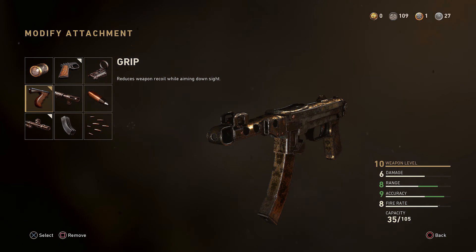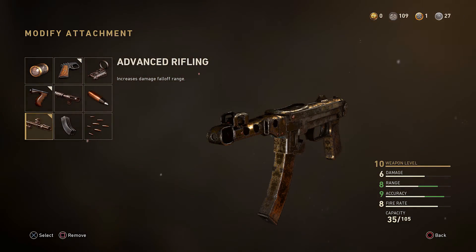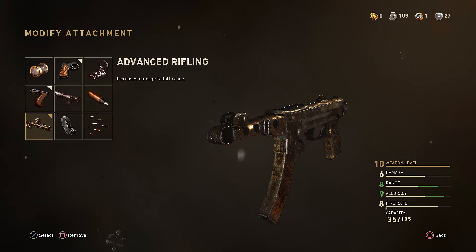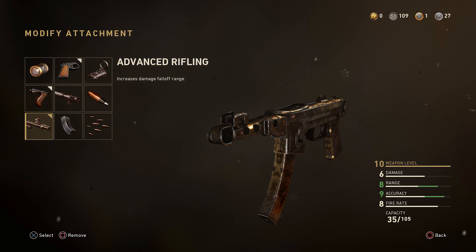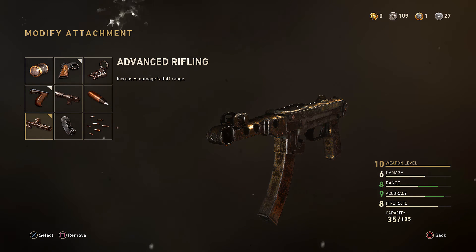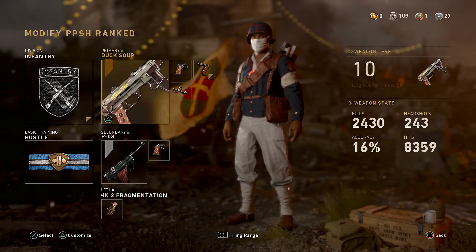We have one more attachment slot available because we're using the Infantry division, and that is Advanced Rifling. Advanced Rifling increases our damage fall-off range — normally the further you shoot, the less damage your bullets do, but this attachment keeps that damage over distance. It's really important because it can take the gun from a five-bullet kill down to a three-bullet kill at medium range.